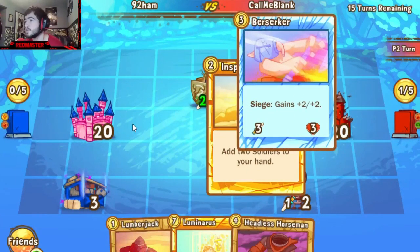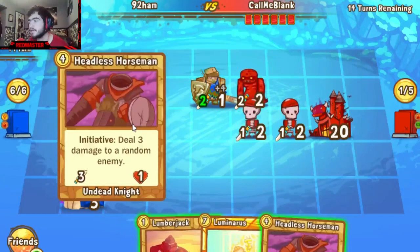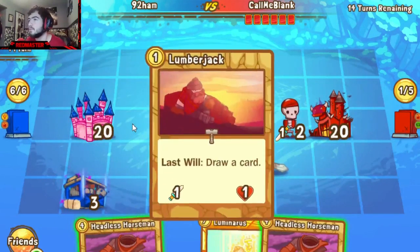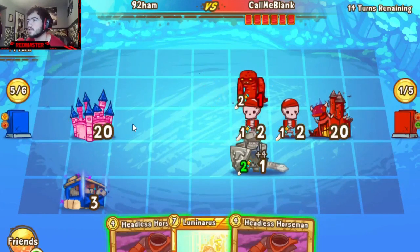Inspire going to get Guards and Berserker. Guards are a good pull. Berserker — you kind of have to get the face for it to be that useful. But what will 92 do here? He'll throw out a Lumberjack. Will he follow up with a Horseman is the question of the day?